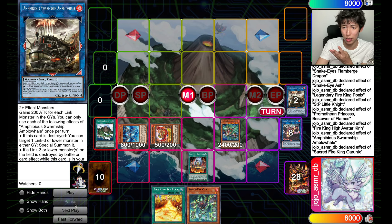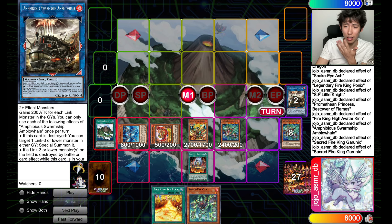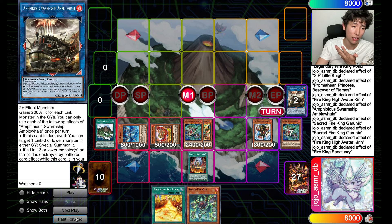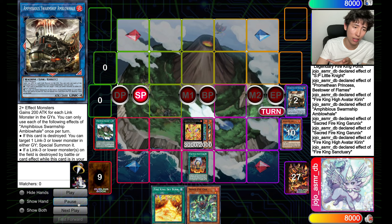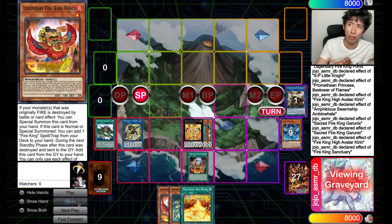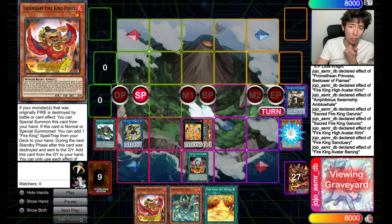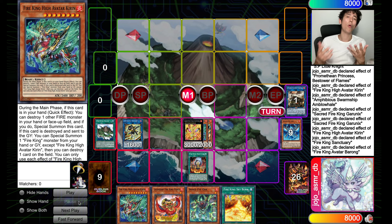Garunix will also trigger on resolution as Chain Link 2, so you can summon that to dump another Kirin. Kirin's effect triggers to summon back a Ponix or something from your grave and pop a card — that's another interruption. And if they keep playing, we can quick XYZ into Garunix Eternity, blow up everything. From there, you get your Little Knight back in the end phase, you get Ponix adding back, you get Barong to search again, and you just have infinite follow-up. That's just one thing you can do with the one-card combo — those are the bare bones.